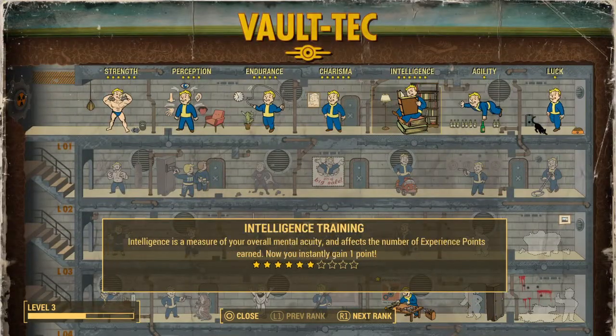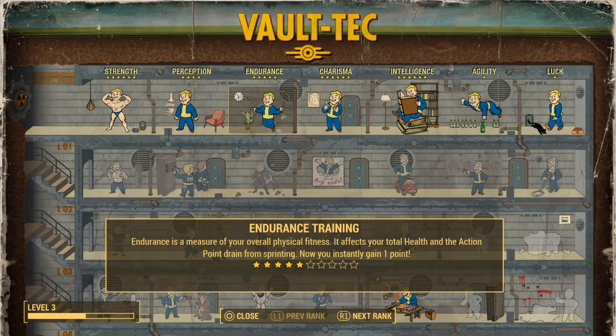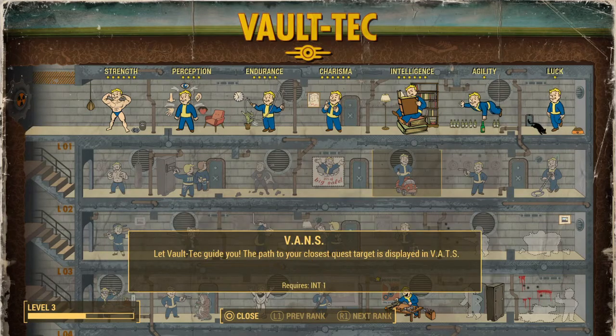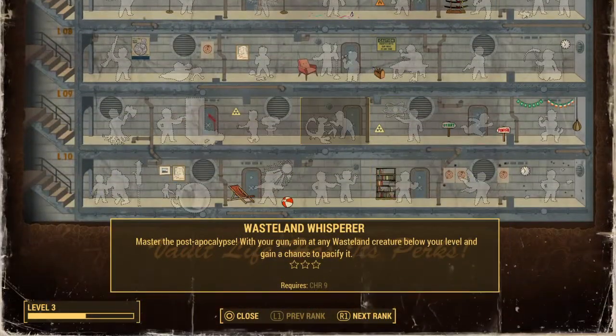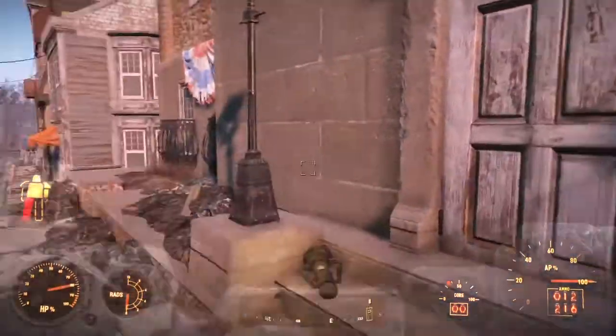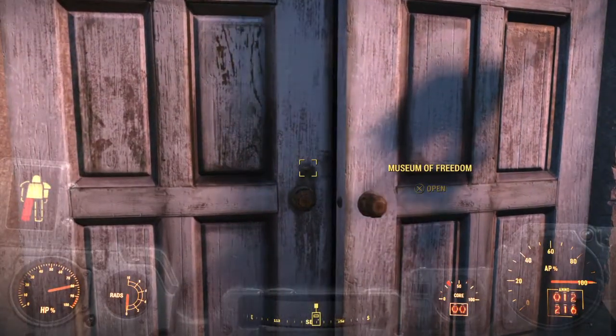In order to get to your perks you press the triangle button and you have all your perks along with your SPECIAL skills. When you're leveling up, be very careful — if you do not want to upgrade any of your SPECIAL, do not click on them. Just go down and that is where all your perks will be. You have a good variety of perks available to you. With that said, let's get back to the gameplay.